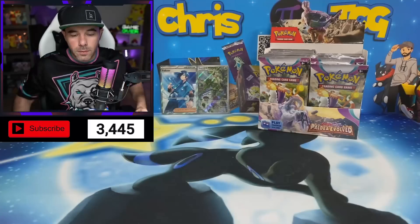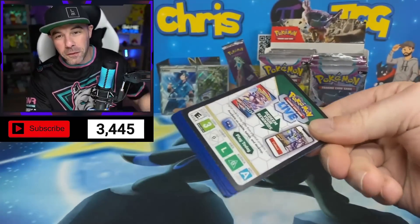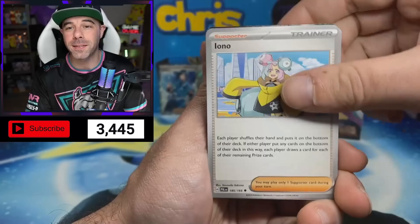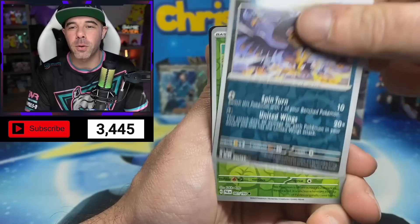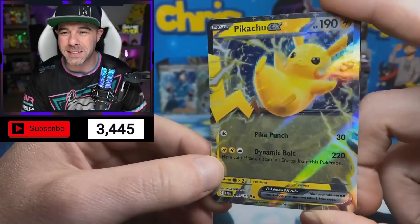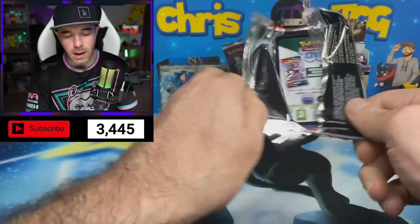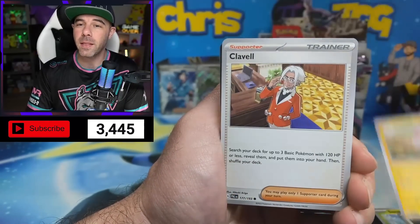Hopefully that Iono art rare shows up in here. On pack number three, so far already an art rare and a full art card — let's see if this can continue. Dunsparce, Hoppip, Pedalion, Wooper. We have the Iono regular trainer card, which I think is going to start acting huge in the TCG. We got a Murkrow reverse, Hoppip reverse, and a Pikachu EX. I actually didn't even know this was in the set — super cool. I didn't open a lot of the Japanese sets that are included in our English set, so a lot of these might be a surprise for me.